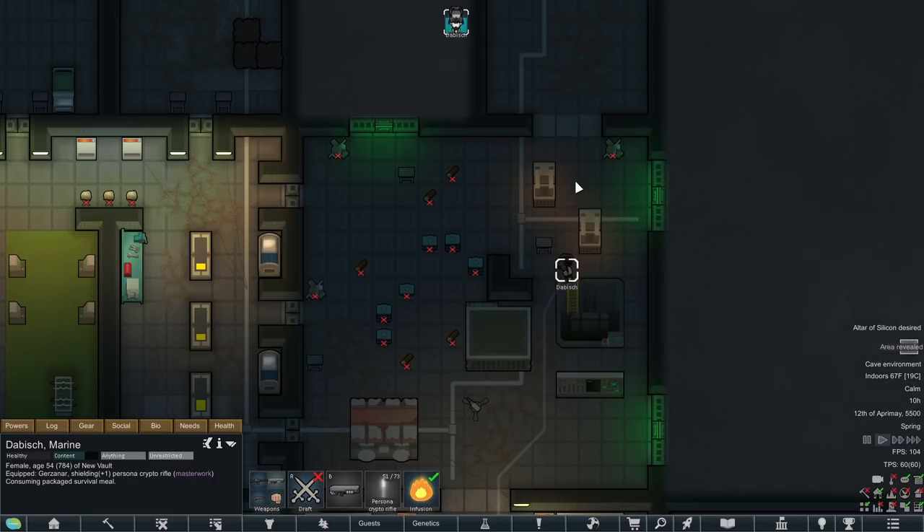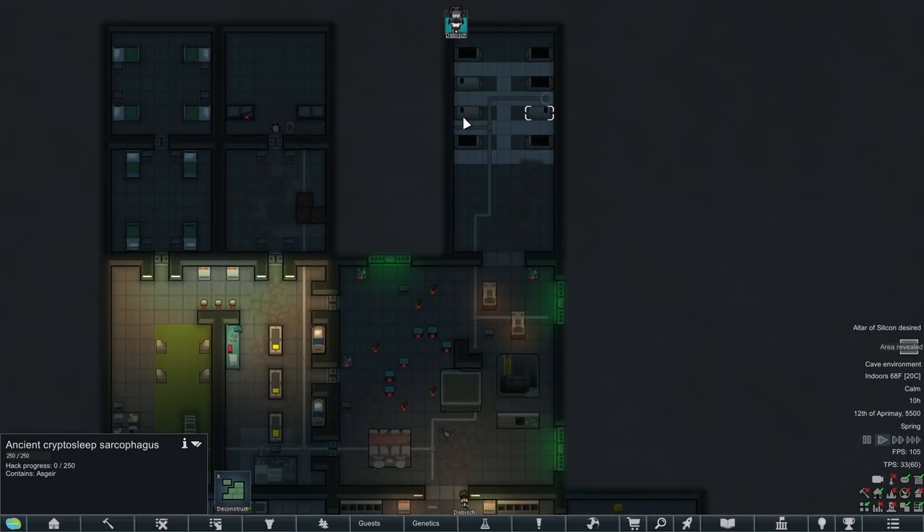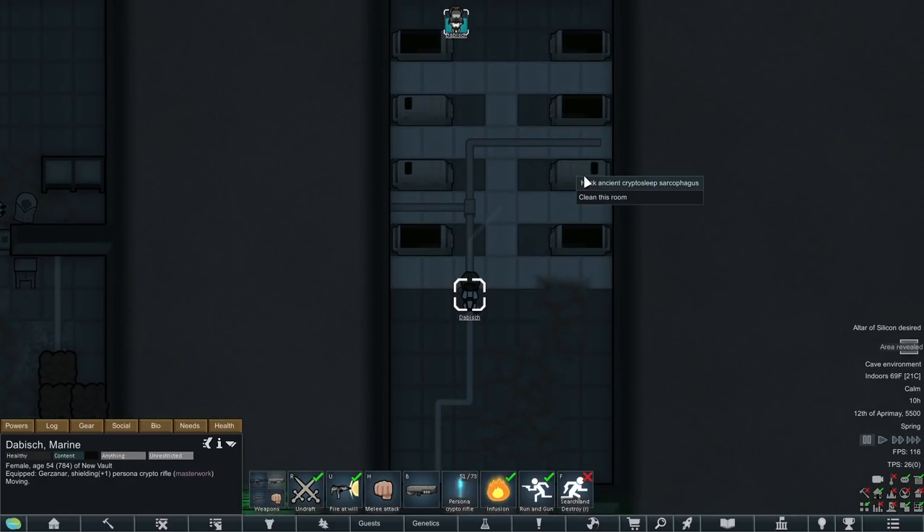So in episode 1, Dabish, a really solid shooter, woke up in what I think is one of the larger vaults. There were 3 other people hibernating away in cryptosleep, and from my testing, there were actually times where there were 0 people in these caskets. So we did manage to get pretty lucky on that.